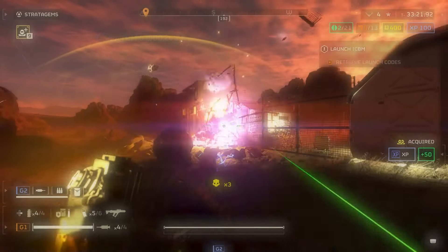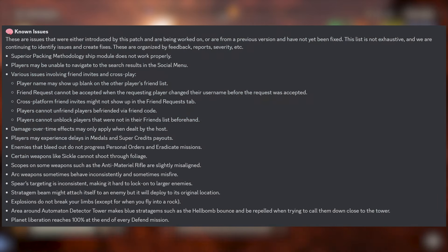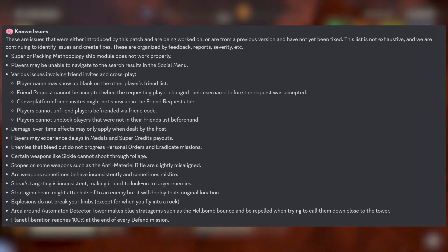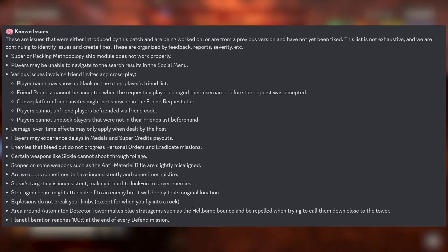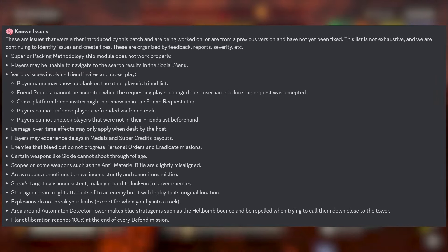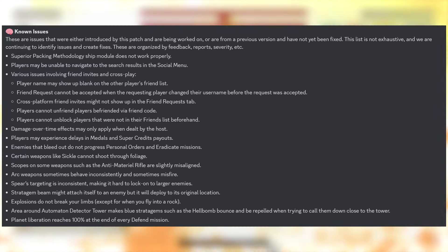As I said, the list of known issues is just getting bigger and bigger. I do wish Arrowhead would focus on these known issues — the Superior Packing Methodology ship module from last week still isn't working, players are unable to navigate to search results in the social menu, there are various issues involving friends and cross-play, and damage over time effects may only apply when dealt by the host.